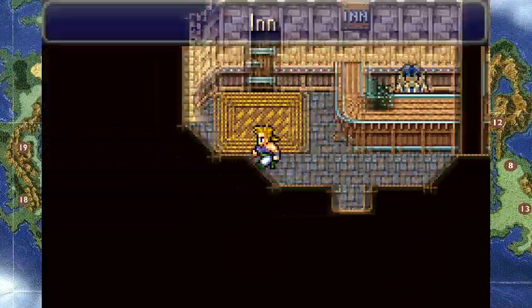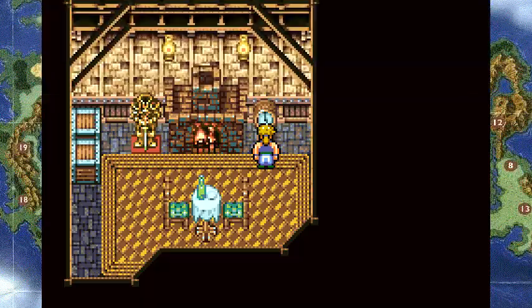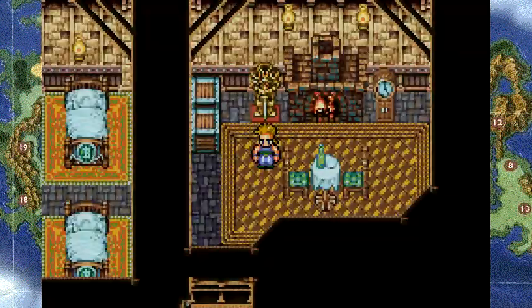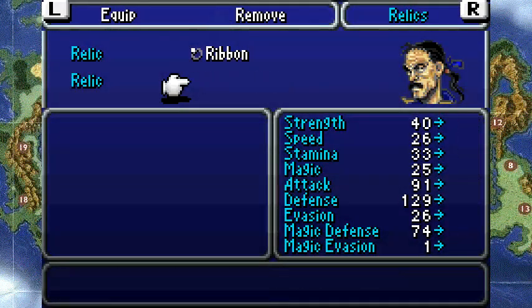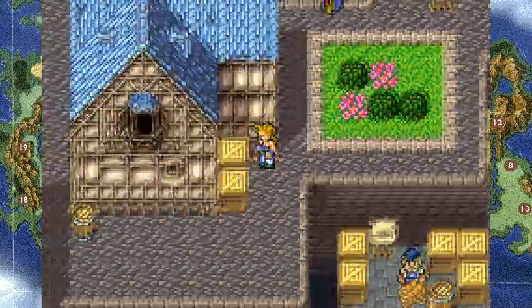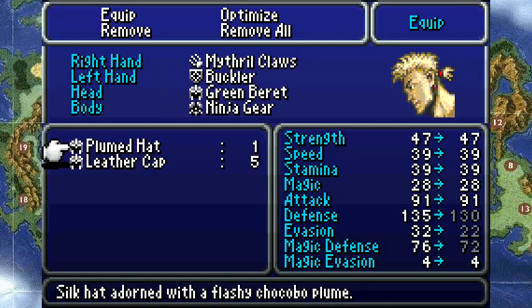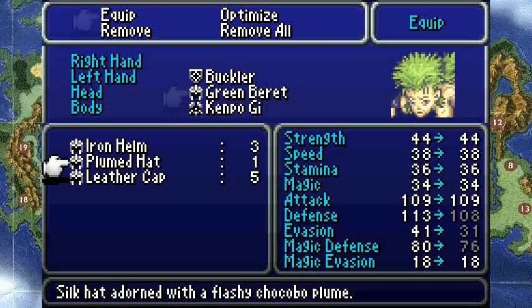I still want to go to the inn, but I don't actually need to stay here. I want to find another elixir in another clock — who keeps putting all these elixirs in clocks? The other thing I want to do is remove all my relics. Do this now, in this town — don't leave anywhere, don't talk to anyone with your relics equipped. I should probably take off my Green Berets as well, but I'm not going to because reasons.